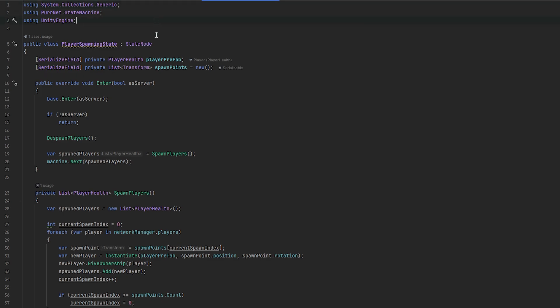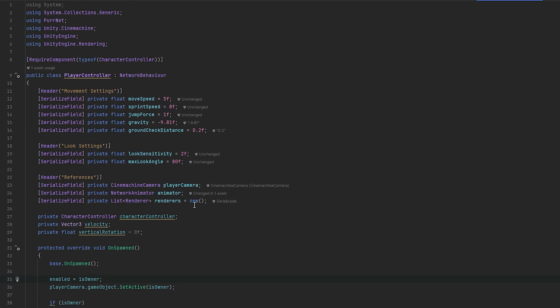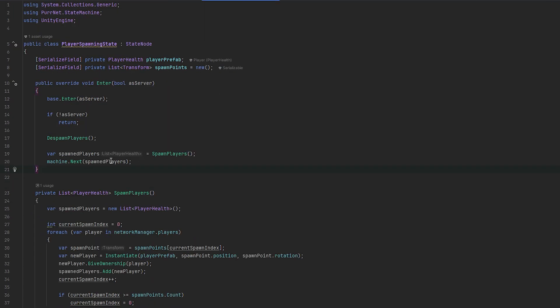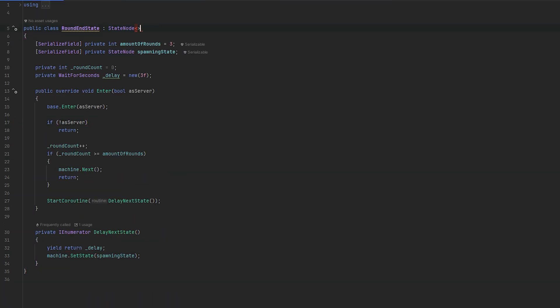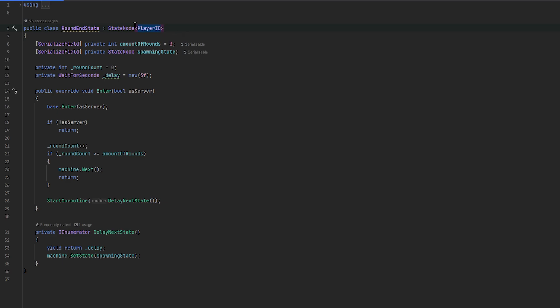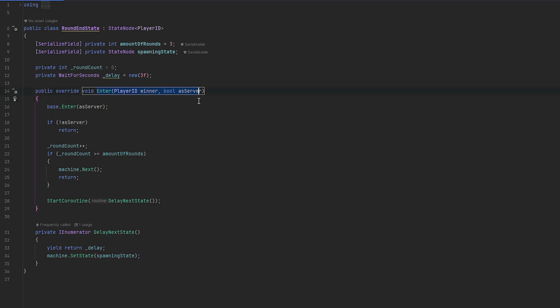So now we essentially have a full gameplay loop. Now let's quickly add some basic level of scoring - I think that would be very fitting for the game. We control the scores already back from the player controller because this is when we're spawning the players. Remember how in the player spawning state we're sending data of the players that were spawned - here's what we do: we keep track of the players on the round end state. We want to send through who won the round, and track that by player ID. So this player ID will be who is the winner. Let's take the data in here as well - this will be the winner - and now we're entering with our data.